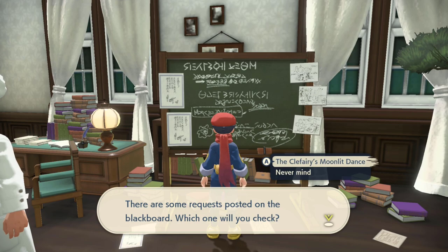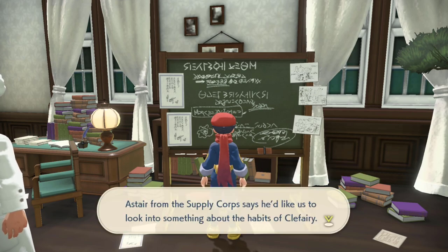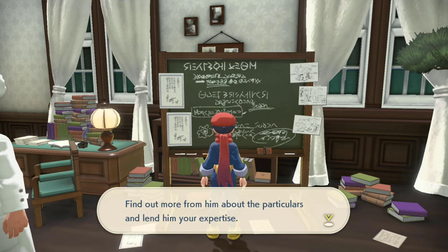Once you do that, head on back to the Galaxy Hall and look at the blackboard, and you should be able to get request 67.